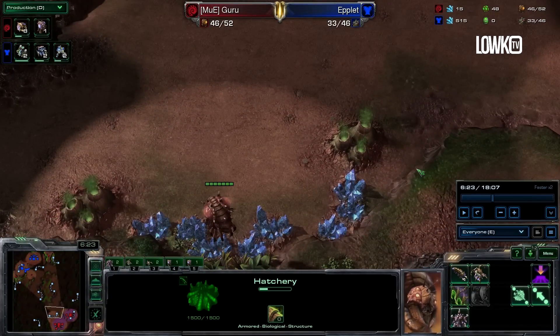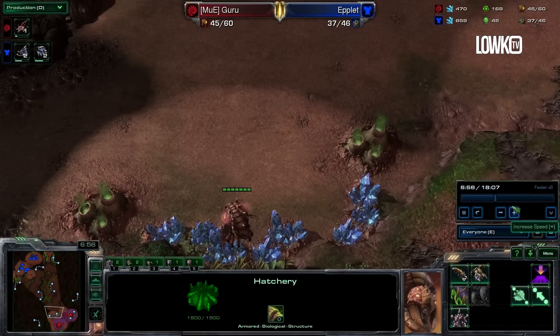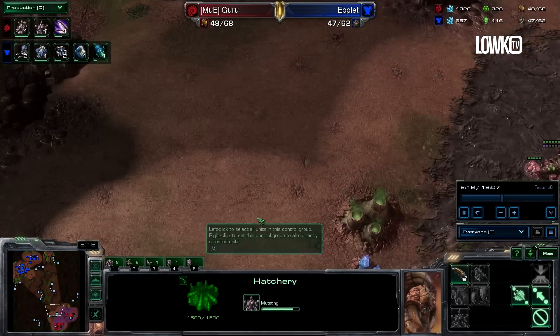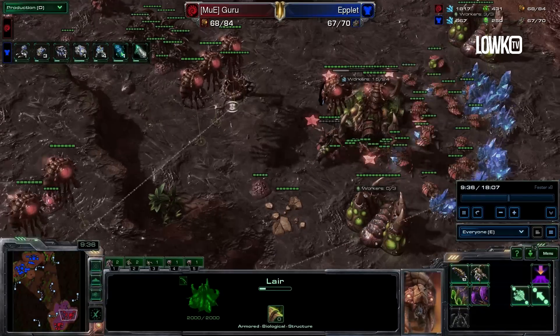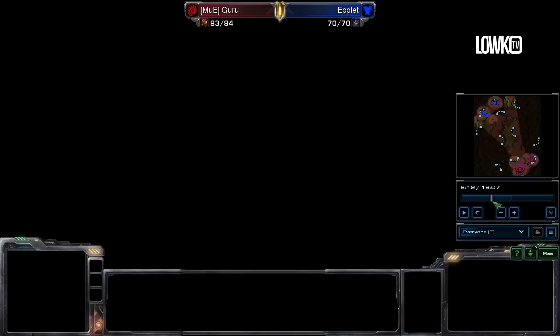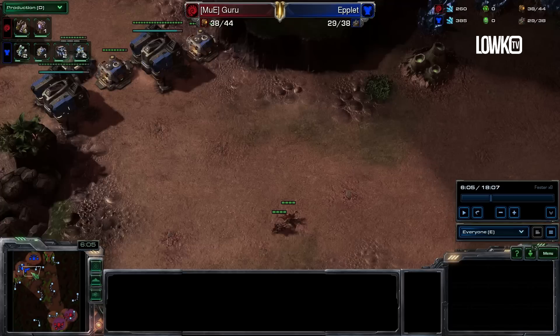You can sometimes delay it a little bit. Some Zerg players like to get it around six and a half to seven minutes, but that is the absolute latest. Let's have a look at when Guru decides to take this third base. Seven minutes and we still do not see the third base — we see a Roach Warren going down, a Lair going down, but still no third base. Eight minutes, eight and a half, almost nine minutes. Almost ten minutes into the game is when Guru finally takes this third base. That is absolutely way, way too late.